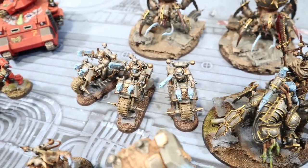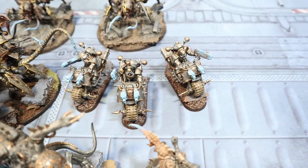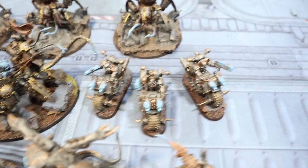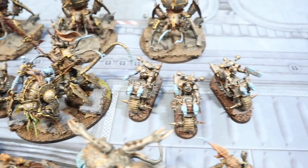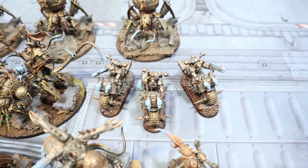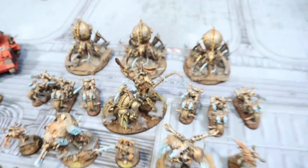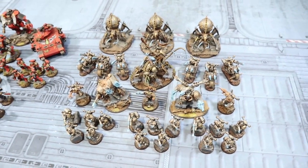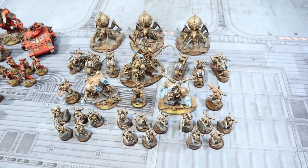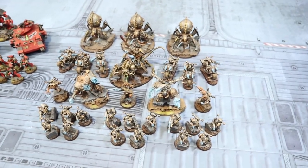There are also two big Possessed models in the elites slot. For fast attack, he's got two biker units — every model has a plasma, with a combi-plasma on the champion and plasma guns on the others, plus power fists on the champions to round out the points. Then there are three Venom Crawlers, bringing it to 1500 points of Iron Warriors. He spent one command point for an extra relic.